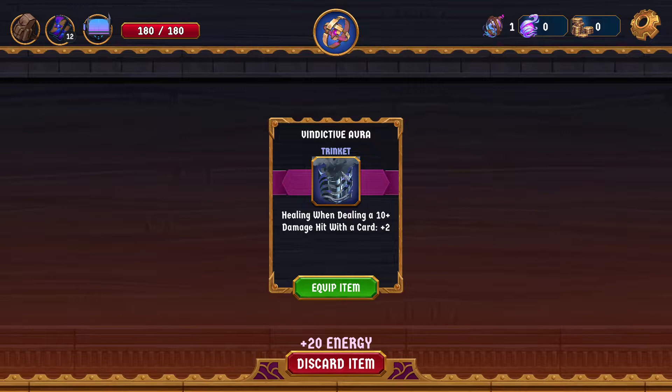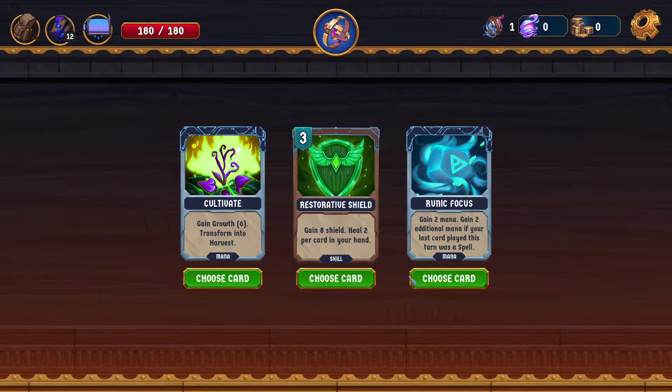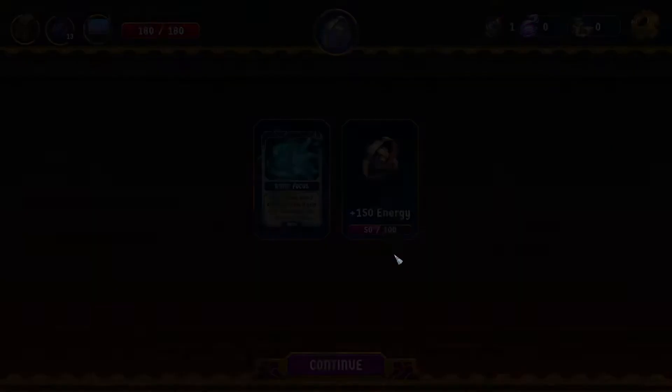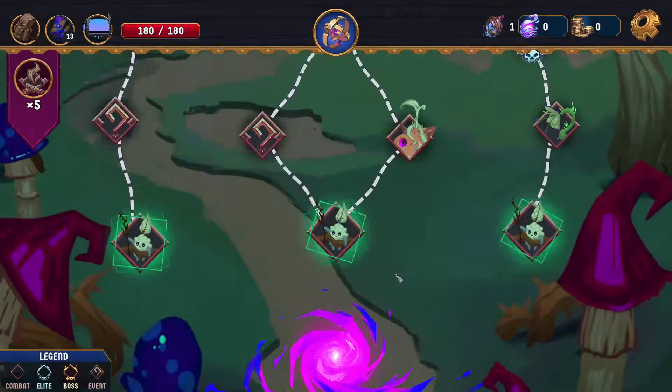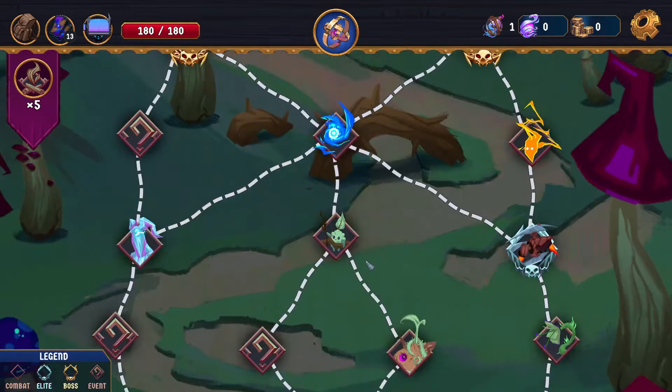We get the Vindictive Oral. I have to remove my cat from my desk so that I can see my screen. I really like Runic Focus. Permanent Powerful is okay. We don't have Forest Guardian. We can go through this route, which will get us access to two events at least. This route gets us three events and one Elite.